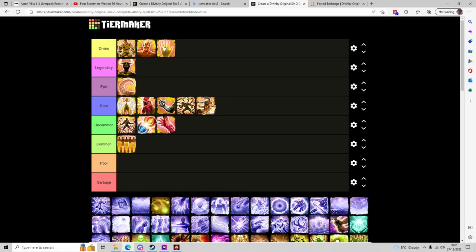This is the most number of skills I've put into the Divine tier, and I don't think there's too much discussion to be had because their strengths speak for themselves. We have Skin Graft here, which completely resets all cooldowns and skills — that can be utilized in a huge number of ways. It can also remove Necrofire and a few other ailments. Free at Polymorph one, one source point, one AP — a relatively small price to pay for something so great.